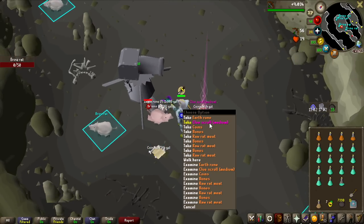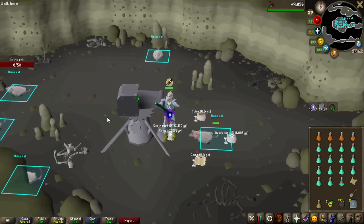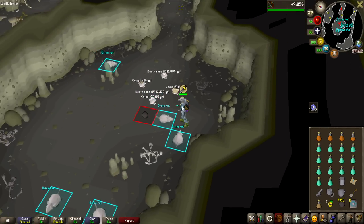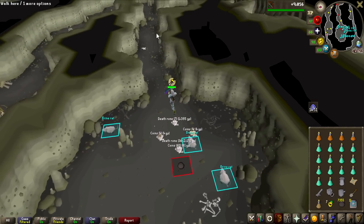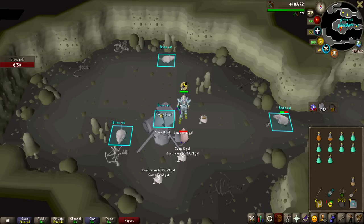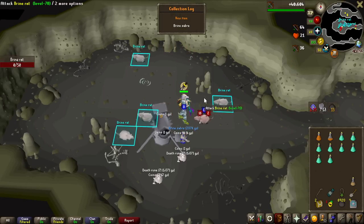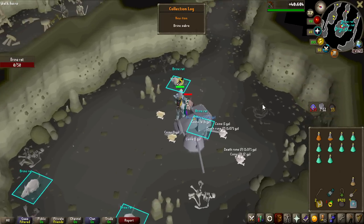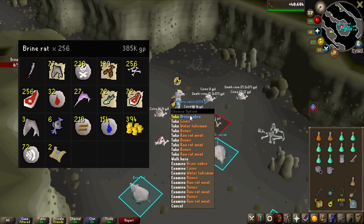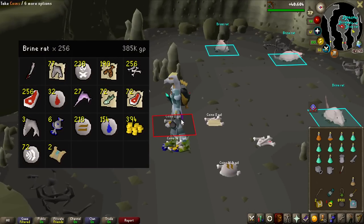And then we have the first one! I actually forgot to mention that these can drop medium clue scrolls — it's 1 in 128 to get one from these, so if I go on drop rate we should see like 3 or 4 of them. After this brine rat right here, we're halfway to... no way! I was about to say we're halfway done — we got the brine saber exactly at the halfway point! Look at the screen right now: 256 kill count, we got the brine saber, we won the challenge.